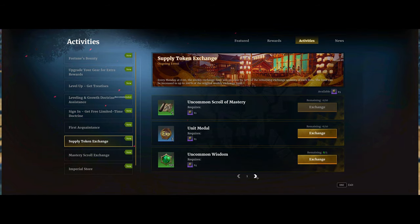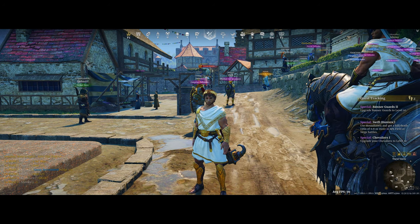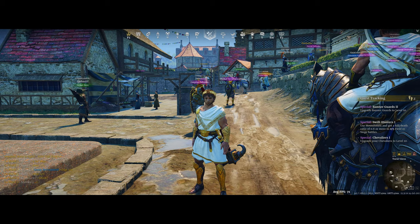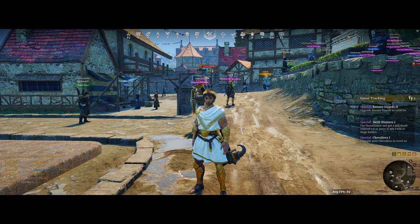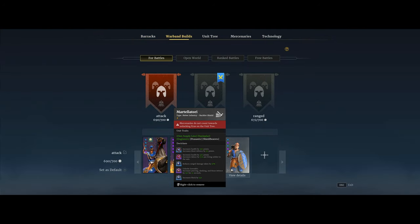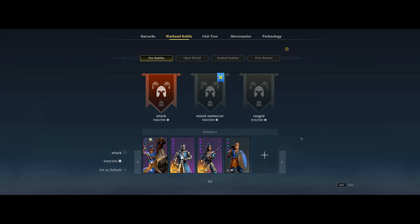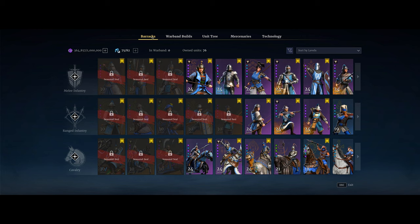I would generally recommend first using supply tokens for Scrolls of Mastery and Doctrines, but if you want to prioritize leveling up your units, you can exchange for unit metals. The third free way to efficiently level up your units is just by playing the game. There will occasionally be temporary events — like a current sign-on bonus giving a +30% unit XP boost for 12 hours. For min-maxing in sieges, create a warband build with a Mercenary unit like Martellatory, which costs only 30 leadership and slightly boosts unit XP. Bring your best warband to increase your chances of getting MVP, which more than makes up for the base XP you lose by not bringing an unleveled unit.